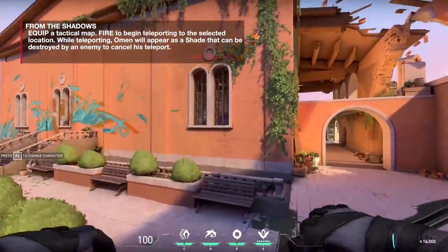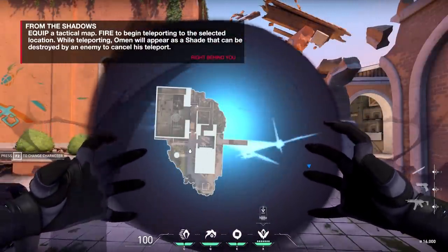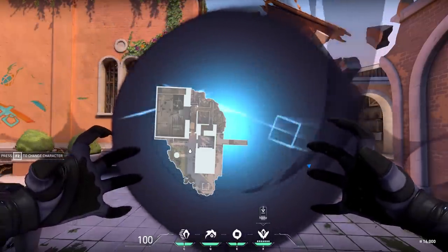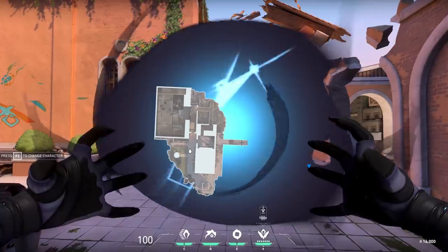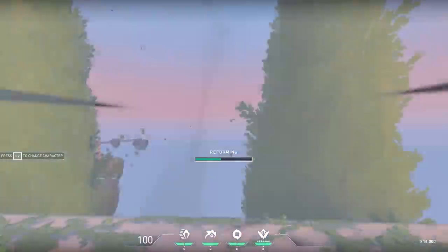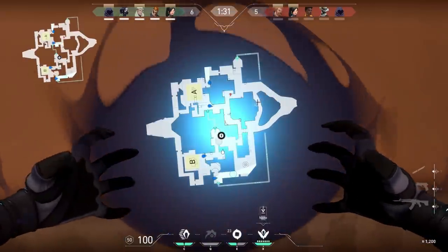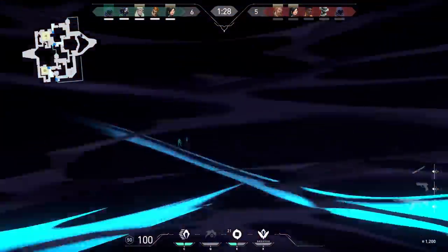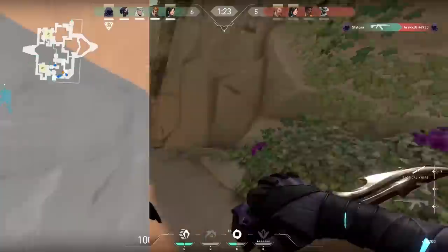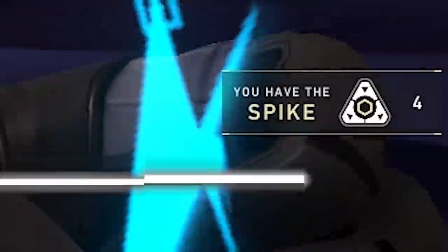From the Shadows is Omen's ultimate — you can teleport across the entire map. When you use it, you become a specter as you're teleporting. Enemies can shoot you as a specter and you'll be sent back to your starting location — it won't kill you. Or they can let you port in. Notice your vision is blocked during the teleport. A really cool trick is to throw your smoke first and then port inside the smoke.